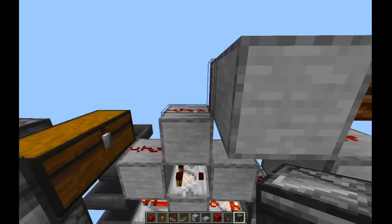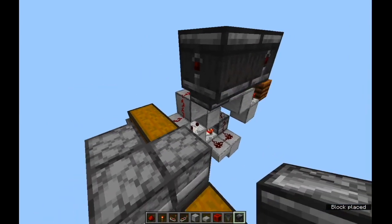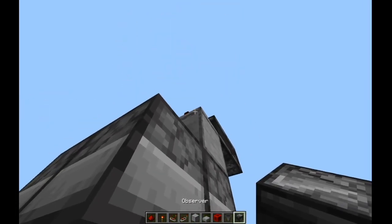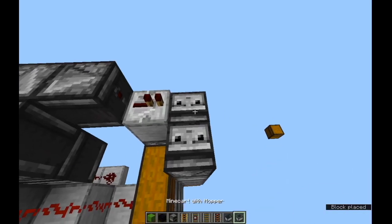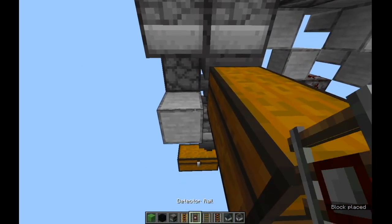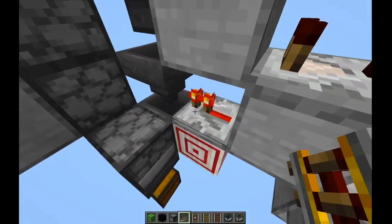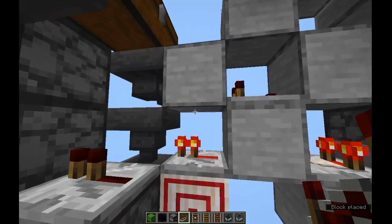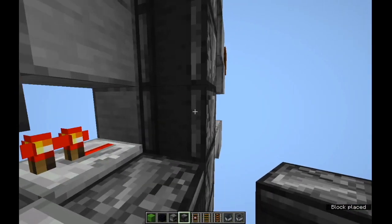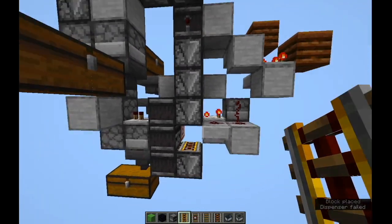For powering the dropper elevator, we watch this piece of dust there. Repeater, single tick. One thing that I found is very easy to forget is to put that rail there in order to update the droppers. Also don't forget this repeater — single tick. And that should do it for the dropper elevator.